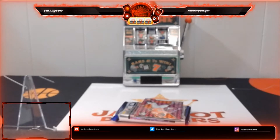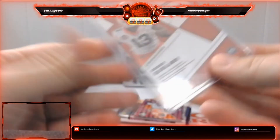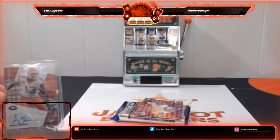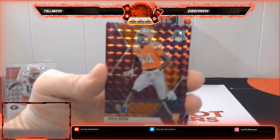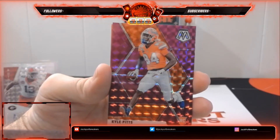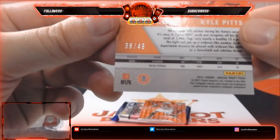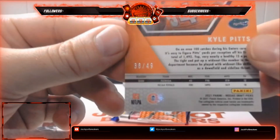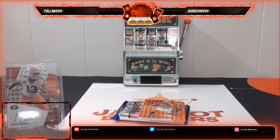Warthog's got the team list up there so you guys can see who you ended up with after the randomization. Again, if anybody joined late, we will be posting these on YouTube following the break. This first auto is going to the Giants. And we've got a purple Kyle Pitts — that's going to Atlanta, nice one there. Got a little bit of the orange from the jersey. This is 38 out of 49 on the Kyle Pitts. Nice hit there for Atlanta.